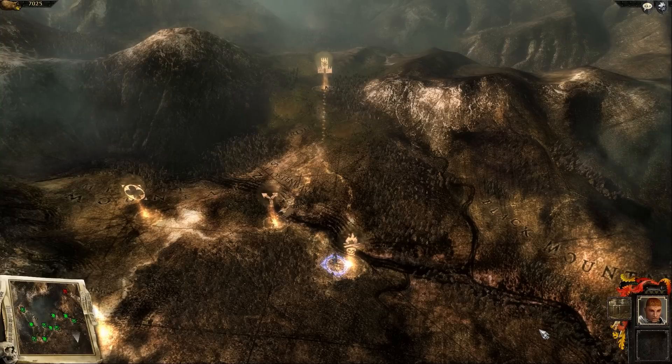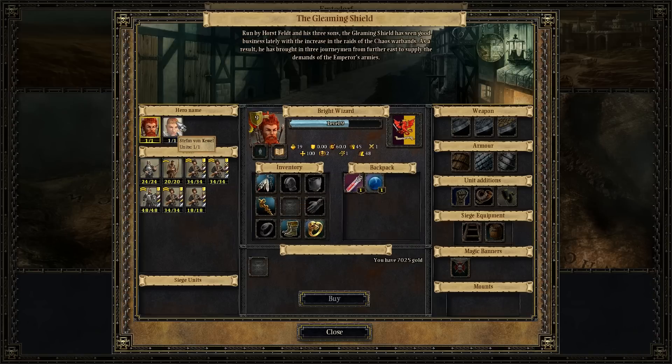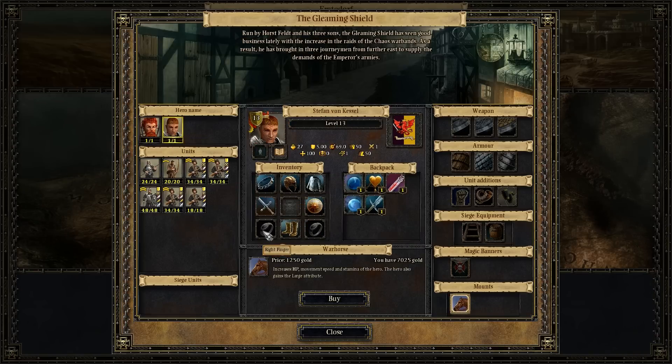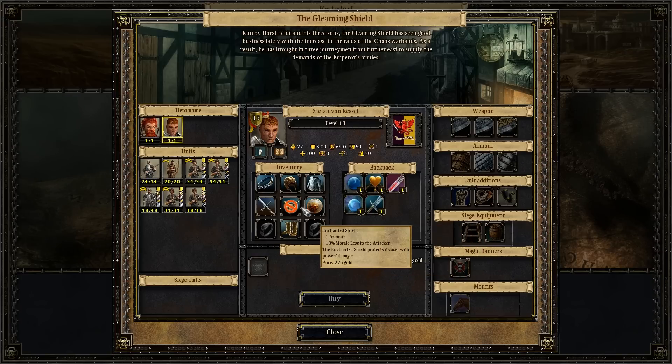Hello ladies and gentlemen, this is SirCypher here with Let's Play Warhammer Mark of Chaos, and we're on the last mission for book one. I'm just going to do a couple more things because after we finish this mission it's actually going to be a while before we have access to the armory and all these other things. So I'm going to buy Stefan a horse, even though we're not going to use it this mission, but now we can have him ride if he wants to.